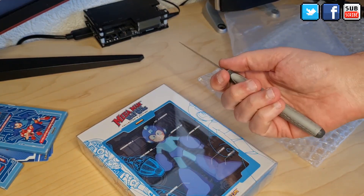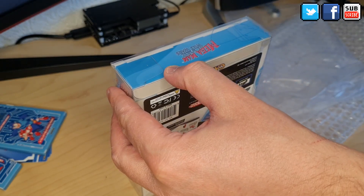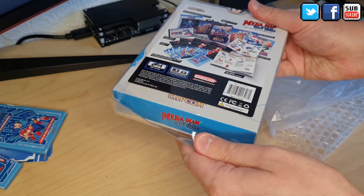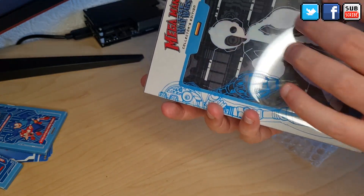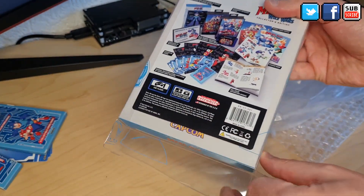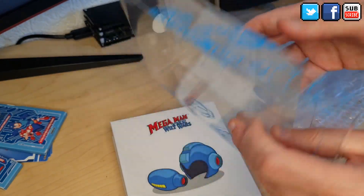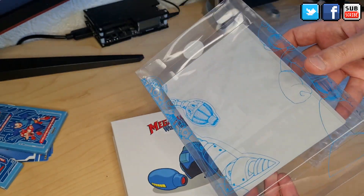Now armed with a knife, let me break the seal here without breaking it, hopefully. I normally use these kind of protective seals on my NES and some Neo Geo games in my collection. This one has some art design on the plastic — it's made specifically for this. It's a sticker on the back of the box itself — pretty cool.